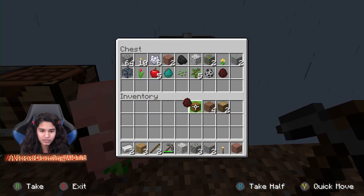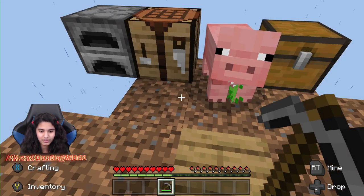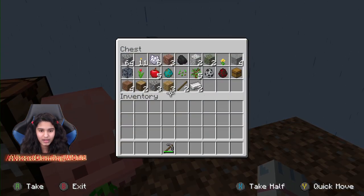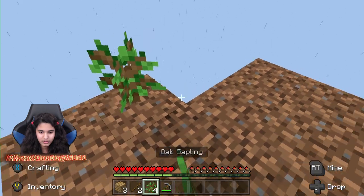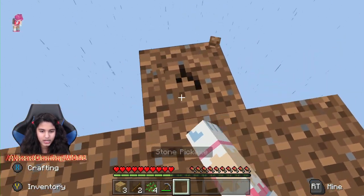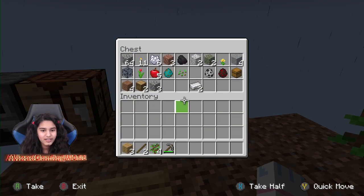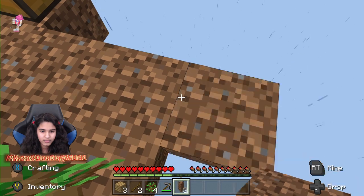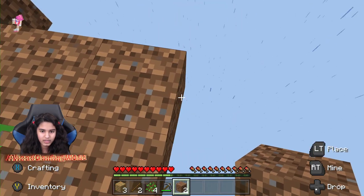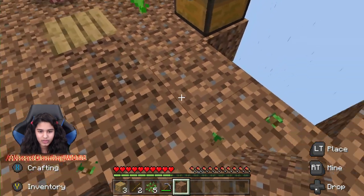I'm gonna keep the mob spawner in my inventory for now, because you never know — I might get something later. I'm never getting rid of that iron; if I get rid of it I'm gonna be real sad. I'm just gonna spawn this in the very corner. I just lost some land, but I do have a lot of dirt in my inventory. I want to get this tree as far out as I can — that looks just about good.